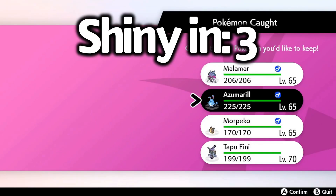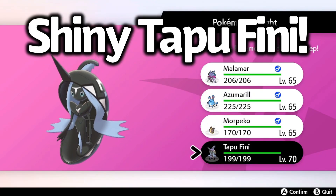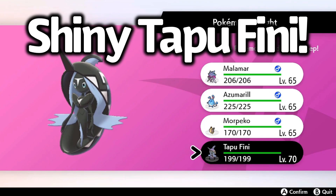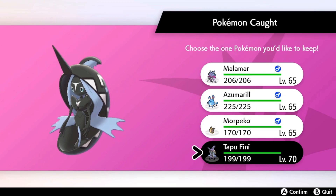So Malamar — not shiny. Azumarill — not shiny. Morpeko — not shiny. But there it is! An epic shiny Tapu Fini! And this was only my second or third Tapu Fini raid. I was just doing a couple of raids on a stream.